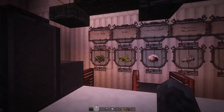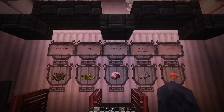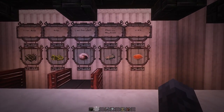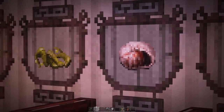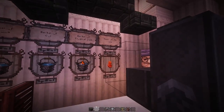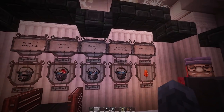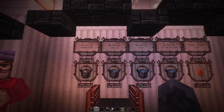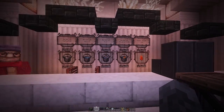Now we are inside. First, we have item textures. We have the Dried Kelp, the Kelp, the Nautilus Shell, the Phantom Membrane, and the Skewt — all new textures for the items. Over here you have the Heart of the Sea, which looks like a cute little seahorse. You've also got the Bucket of Tropical Fish, Bucket of Cod, Bucket of Salmon, and Bucket of Pufferfish. Really neat, beautifully done textures.